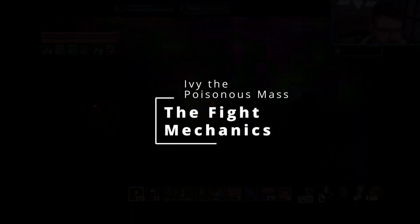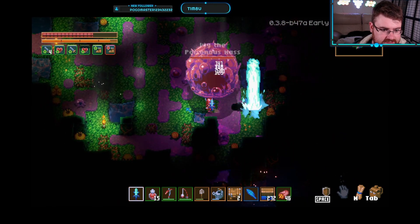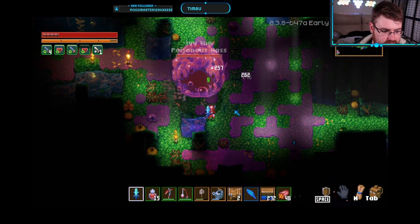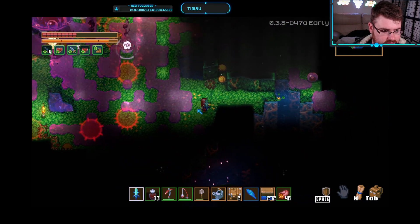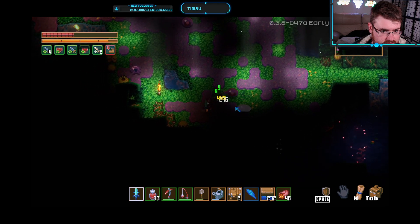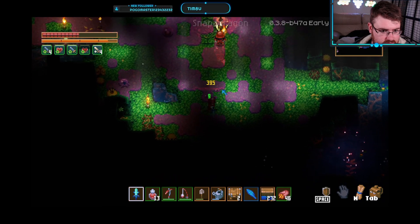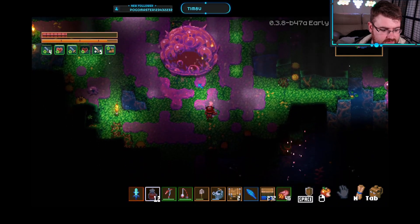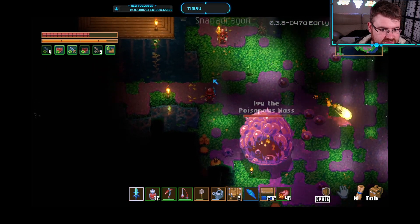Moving on to the fight mechanics. Ivy fights with two different types of attacks. The first is direct contact by jumping towards the player — this attack hits very hard, but it's relatively easy to avoid. The second is an aerial bombardment that will display red indicators on the ground where it will hit. This attack also spawns poisonous slime mobs, which can build up in great number. Ivy's attacks, as well as the slime and the slimy ground in her arena, will cause the poison debuff. Poison debuff reduces the healing a player receives by 75%, though it doesn't seem to affect health on melee hit.